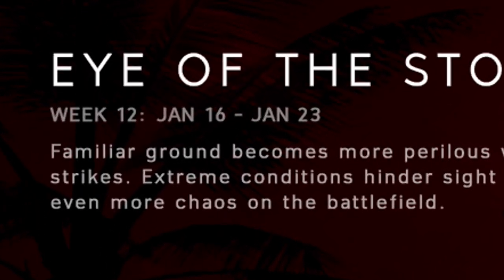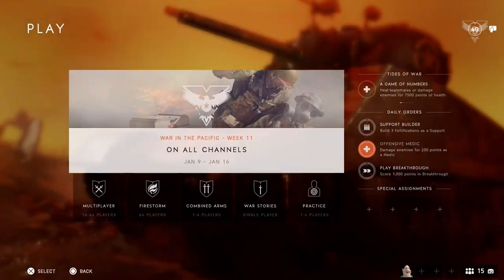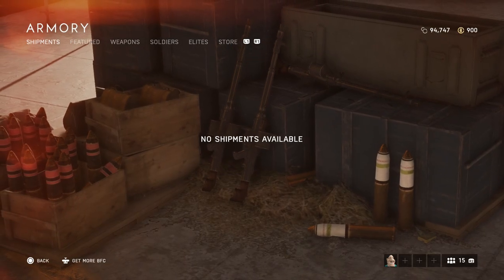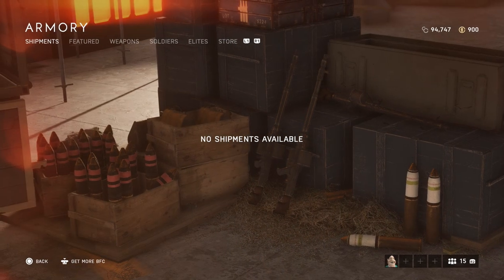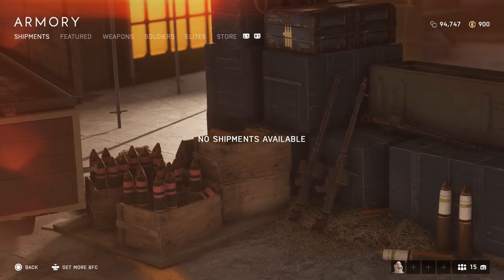If you do miss it, you have to wait two weeks to buy it with company coins. If you do unlock it, make sure to go to the main menu, go to armory and claim your weapon. A lot of people have been struggling with that, but people saw the previous video and it helped them out, so I'm going to keep reminding people every time there's a brand new weapon.